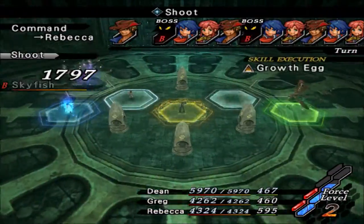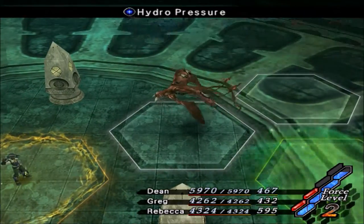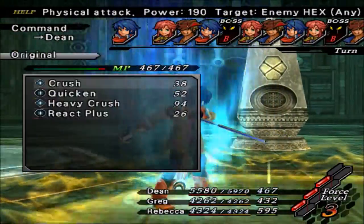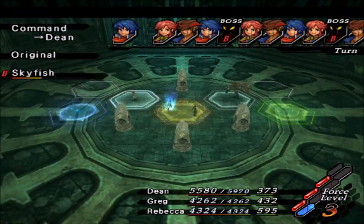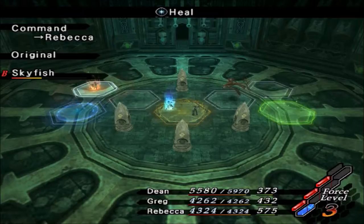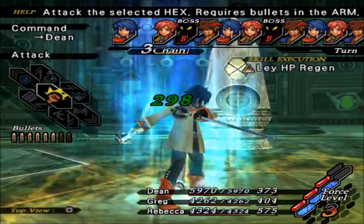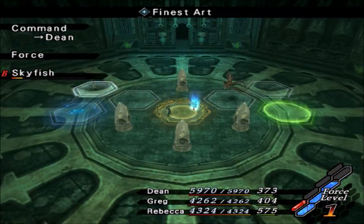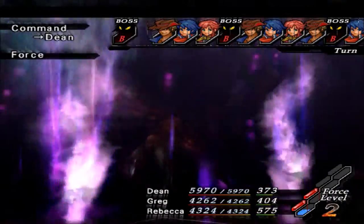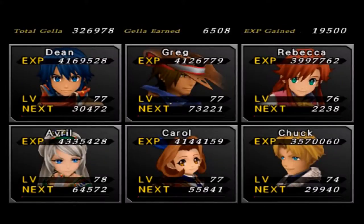They're weak to earth anyway, so what the hell does it really matter. Go on this guy, and I'm going to stick Rebecca over there on the hex that the other skyfish was just on. You want somebody who's standing on the hex in order to get the treasure for this battle. We'll just stick Rebecca over there since she doesn't really have anything else to do besides heal. Then blast the crap out of this guy until he dies — Sonic Vision should take him out. It's pretty simple, but as long as you have a healer going on, you should be fine. A lot of times they like to hit your weaknesses with blast spells, so make sure you have a healer.